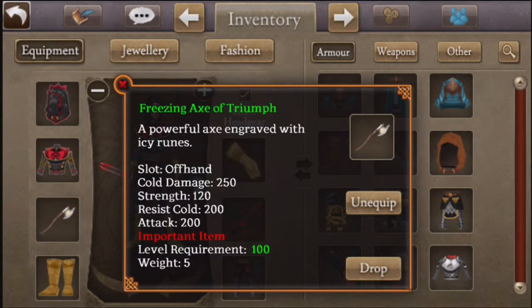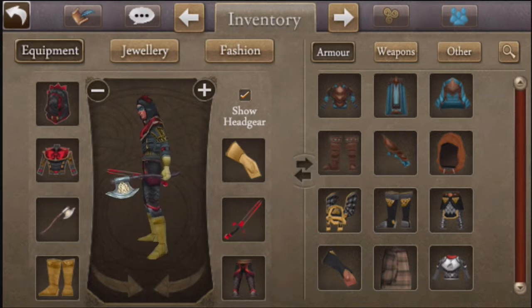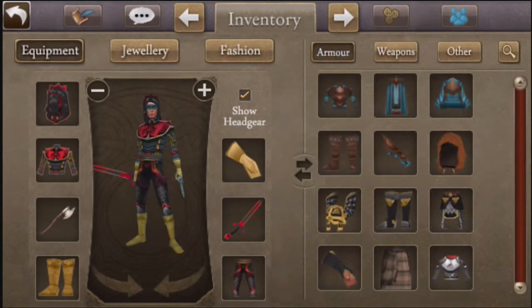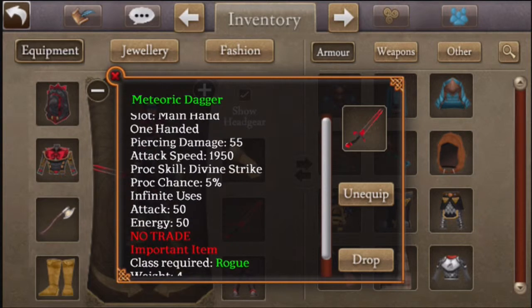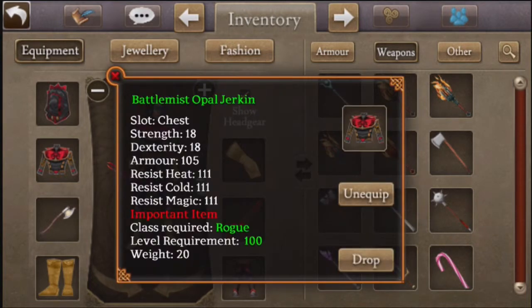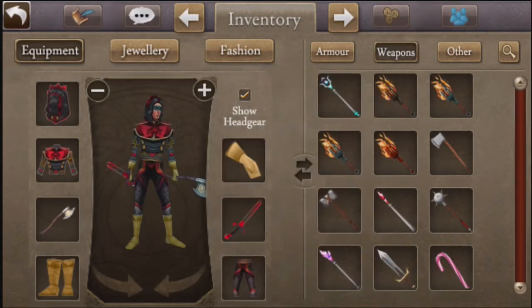For my offhand weapon - I used to have two other rare offhands. I had the Golden Dagger of Venom, that green yellowy sword that lit up, and then a 300k offhand that looked like a dragon. Now here's my Meteor Dagger, which is pretty sick. I also have Zodiac Breeches, which are pretty sick as well.